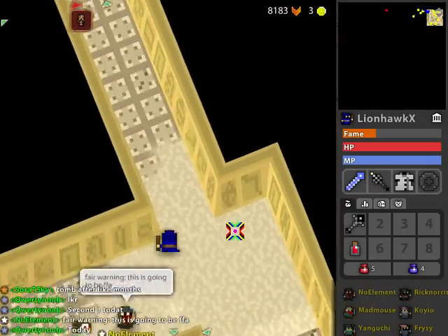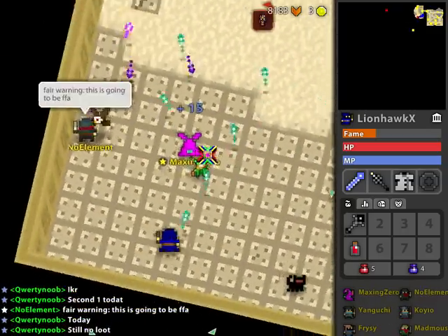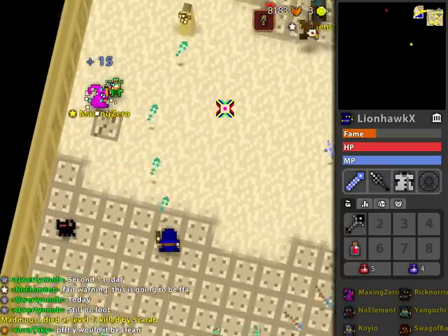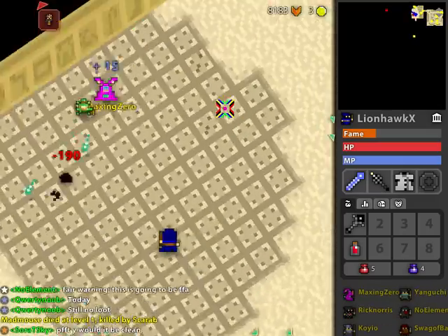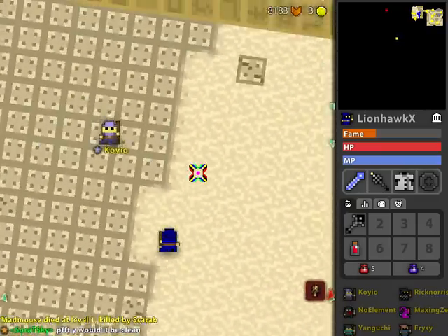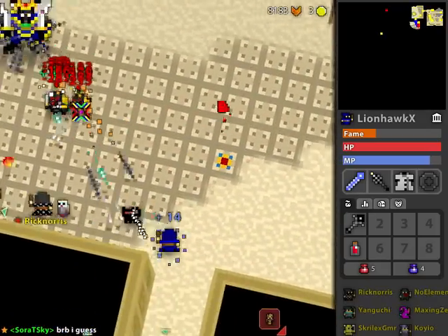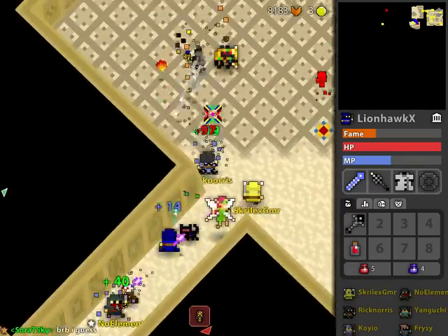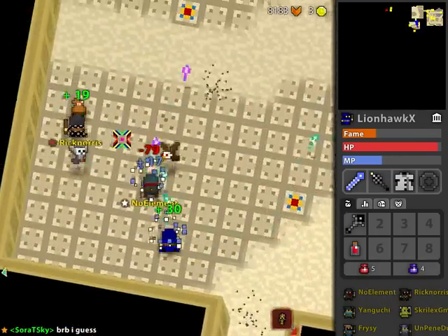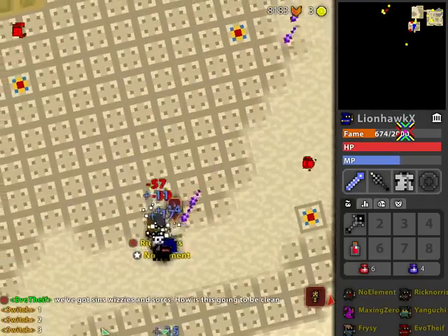Fair warning: this is gonna be FFA. I'm a sorcerer so I get to spam my scepter all the time. The other guy is playing an assassin — a pretty advantageous position for him. I forgot the joys of a flock of scarabs rushing after you and stunning you. The good old days where I would die — I still die to them. I'm probably gonna die unexpectedly to something that just pops up on my screen because I honestly don't know what to do. I'll probably die within the first several seconds of the FFA.